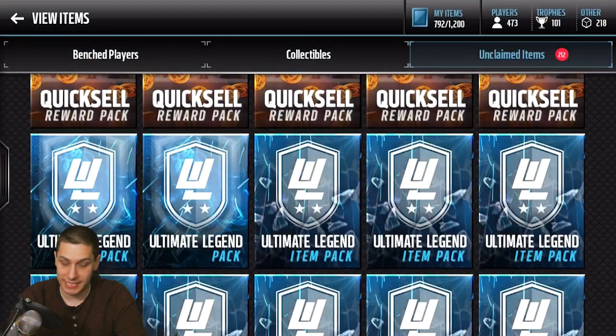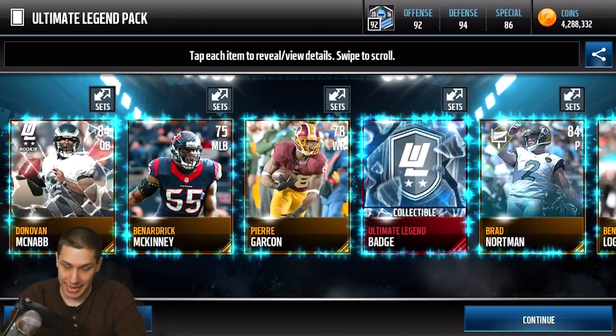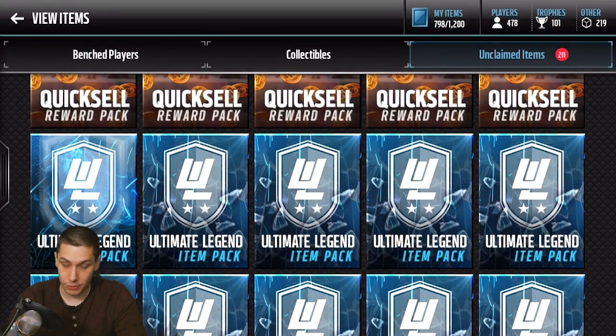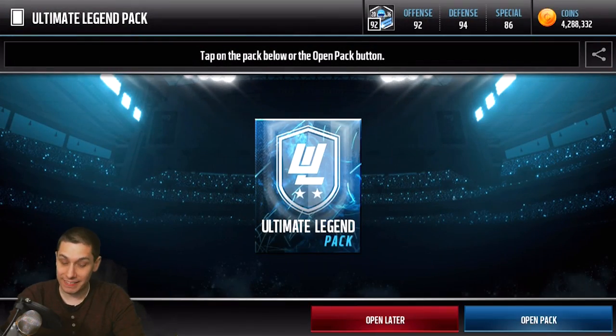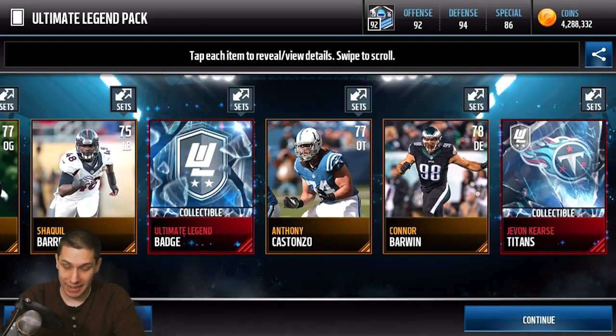We get an 85 Malcolm Jenkins — not anything great unfortunately. Getting down close to the end. Not anything good out of this pack either. So we got one more Ultimate Legend pack, and then we've got the 10 Ultimate Legend item packs which can contain the year collectibles. That's what we're hoping for, guys — let's hopefully get something out of them.